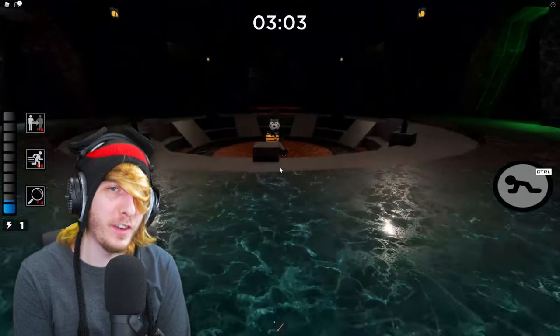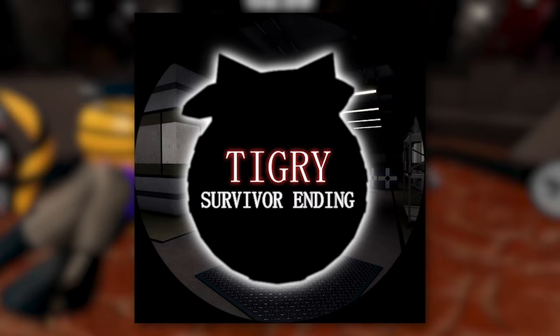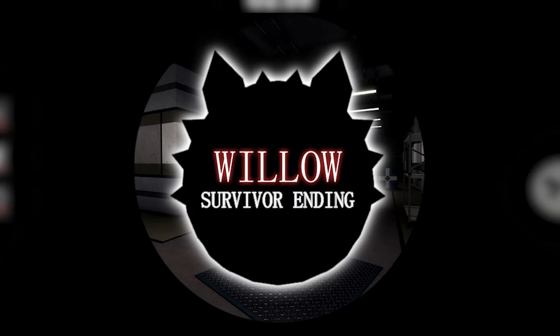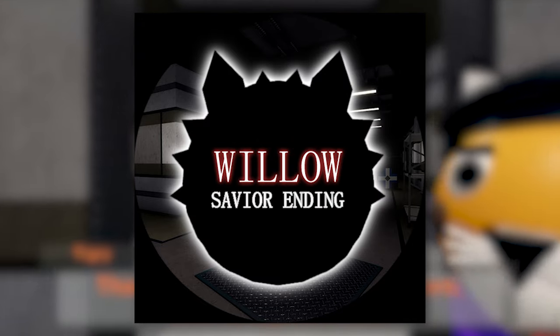Piggy Book 2 Chapter 12 has been out for a few days now, and if you've played through the chapter, you know there's four different endings. There's the Survivor Tigri ending, the Survivor Willow ending, the Savior Tigri ending, and the Savior Willow ending.